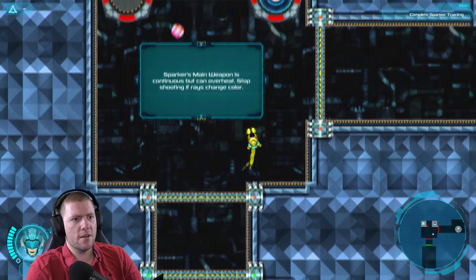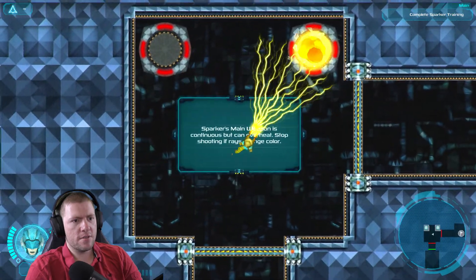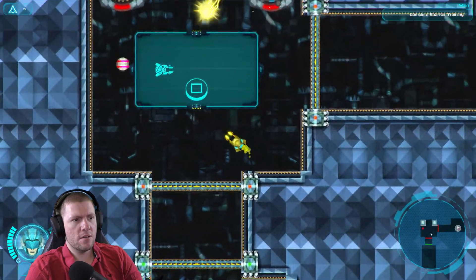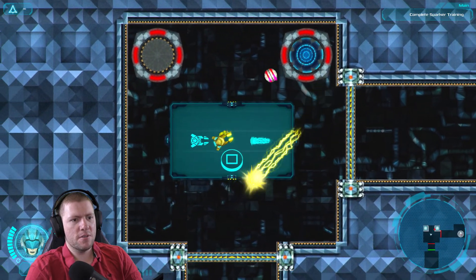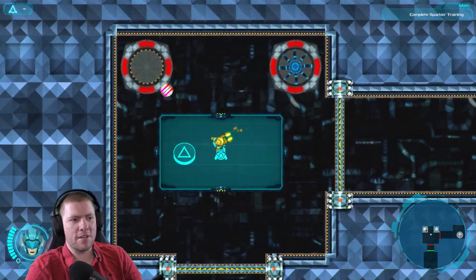Oh, it's good. I see — Sparker's main weapon can shoot until it overheats. Stop shooting, it's rays, change color. This ship already seems significantly better than the previous one. Look at that aiming arc — I'm not going to have to worry about that at all.